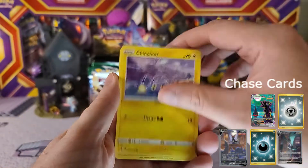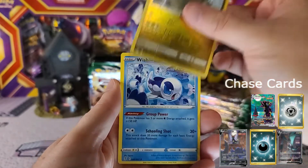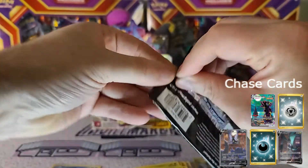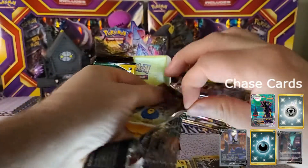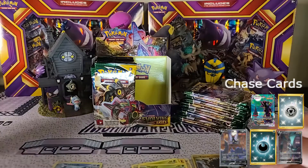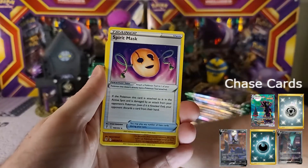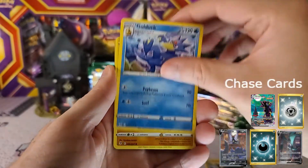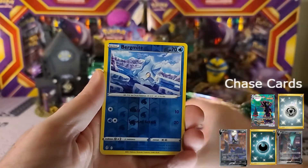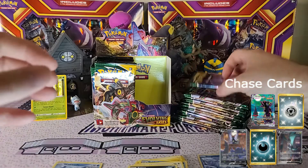Pack one: we got Psyduck, Chinchow, Petlil, Dino, Teddy Ursa, Pop It, Zygarde as our reverse, and Wishiwashi as our rare non-holo. Pack two: Spirit Mask, Palpitoad, Psyduck, Ruffian Roll, Lopunny, Hippopotas, Swablu, Bergmite as our reverse, and Eldegoss as our holo — so there we go, second pack and we get a holo pull. Definitely love that!